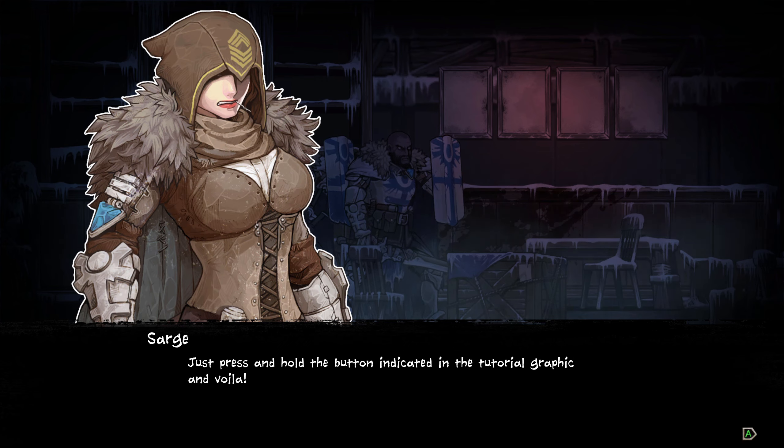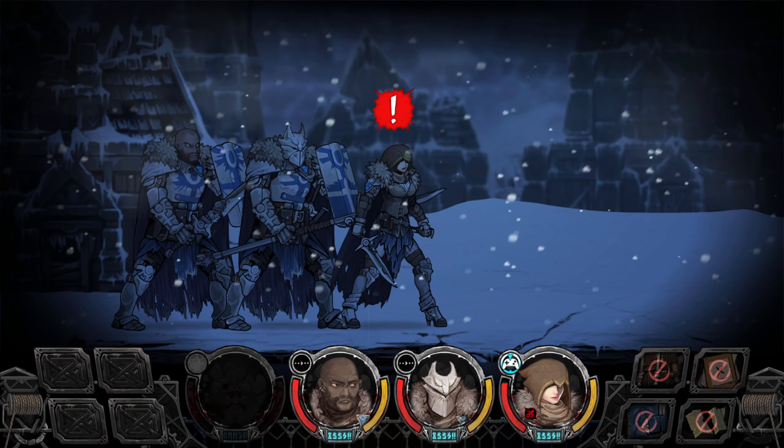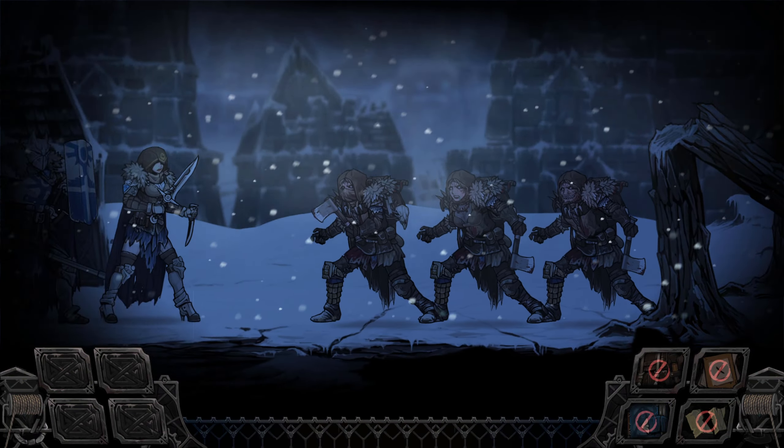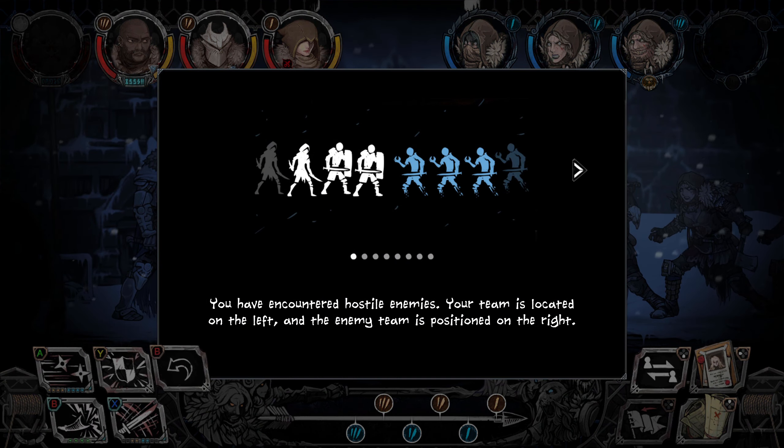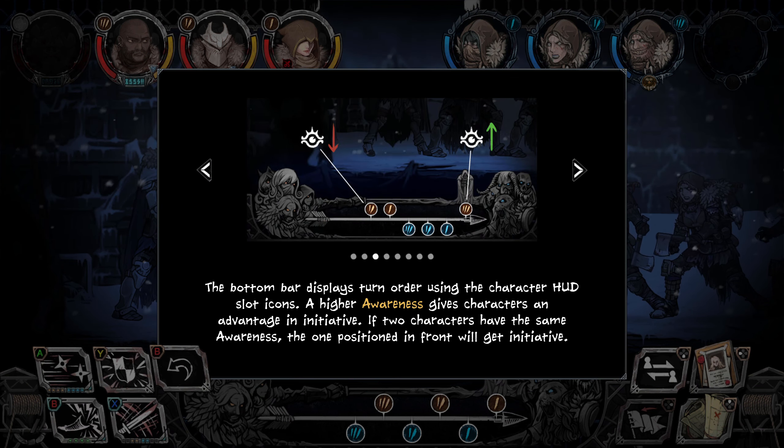That was kind of embarrassing, I must say. I just saw something moving in the distance. Get your weapons ready. Ready and think fast. Let's make sure we all get home today. Let's go, men! Look, it's people. You've encountered a hostile enemy. Your team is located on the left and the enemy team is positioned to the right. Each team has four slots rising in value from the center. The team's character HUD has slot icons noting their space. The bottom bar displays turn order. A higher awareness gives characters an advantage in initiative. If two characters have the same awareness, the one positioned in front will get the initiative.